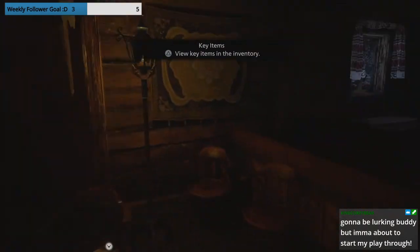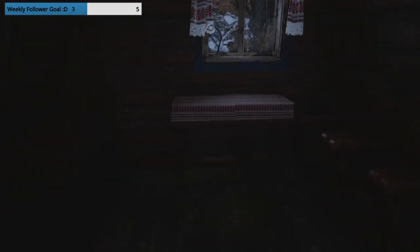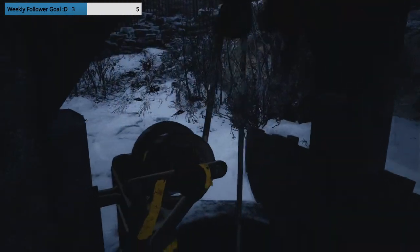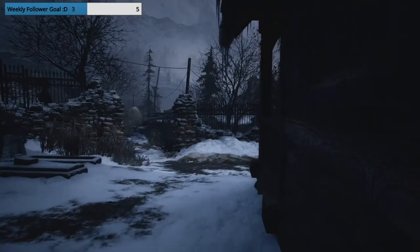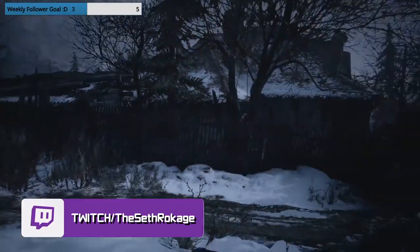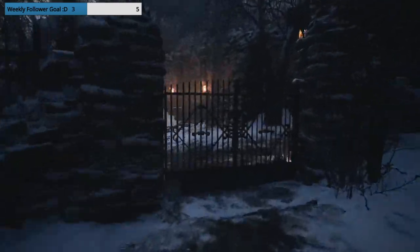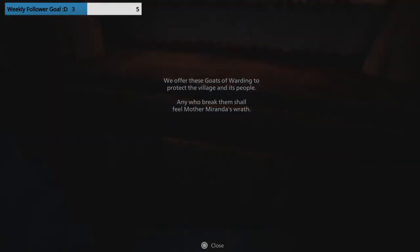'Mating crest.' 'Disaster has fallen upon the village — seek out the crest. One is in the care of the church, the other in Louisa's house.' Okay, for whoever the hell Louisa is. Let's check out this immediate area first. 'We offer goats as a warning to protect the people of this village, and any who break them shall feel Mother Miranda's wrath.' If I wasn't restricted by playtime I'd be making notes right now.